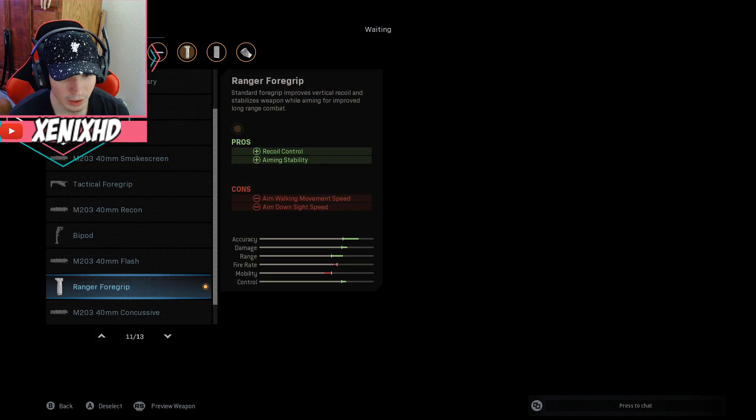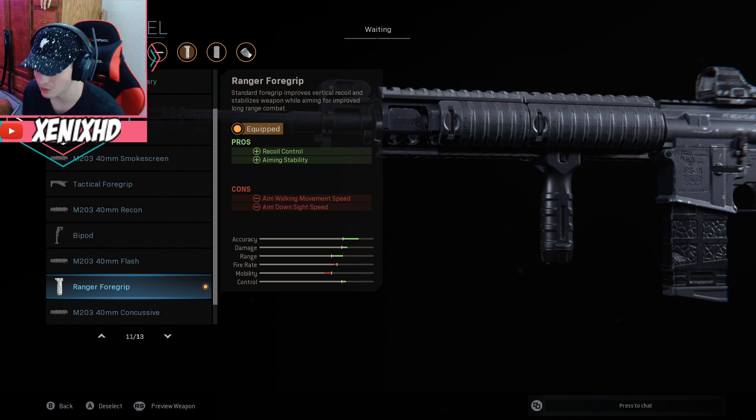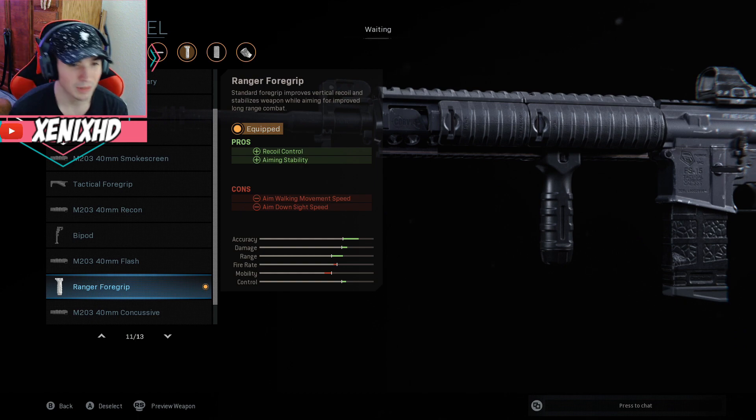For the underbarrel I got the Ranger Foregrip, which gives more recoil control and aiming stability. The cons are less aim-walking movement speed and aim-down-sight speed, but those really don't affect me too much because whenever I see someone I aim and shoot them — I don't just walk while aiming.